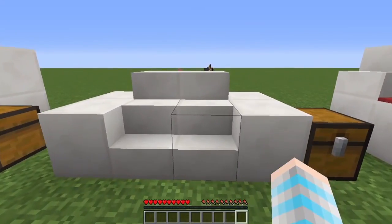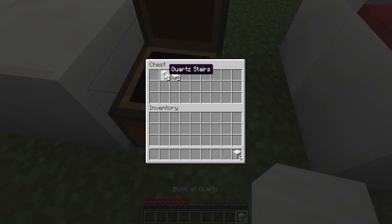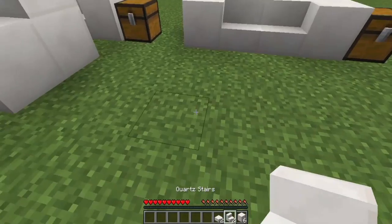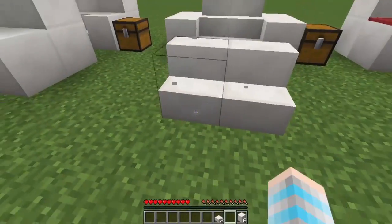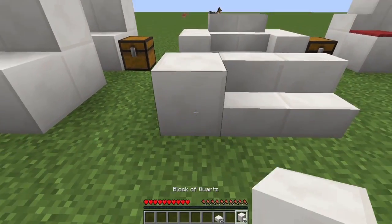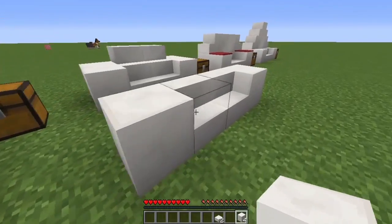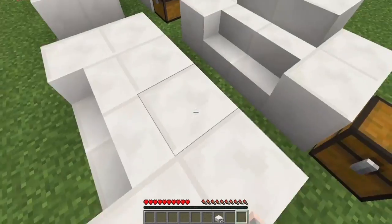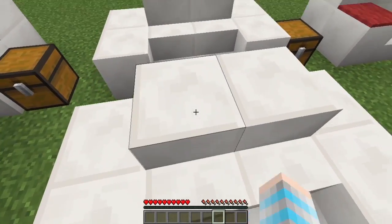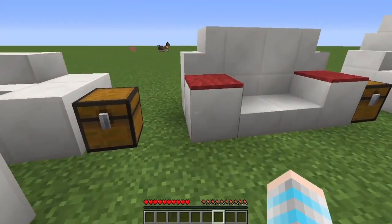Number three is small and silly but it's still considered a sofa. You're gonna need six blocks of quartz, two quartz stairs, and two quartz slabs. You're gonna first build your quartz next to each other, then build your quartz like you did in the last one to have the lounge space. You're gonna build your three quartz here, and you're not gonna build up — you're gonna use your two quartz slabs to make a little area here. That is the third sofa.